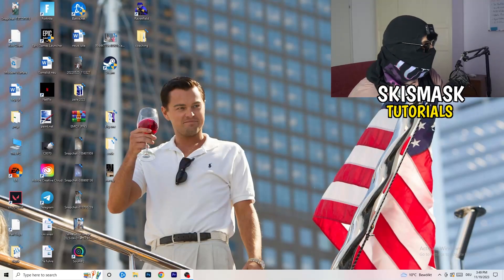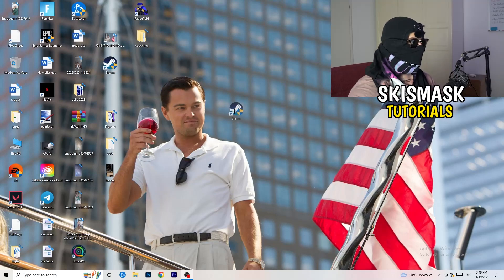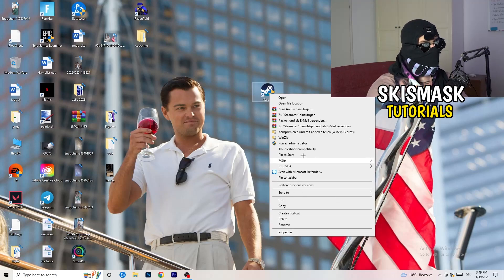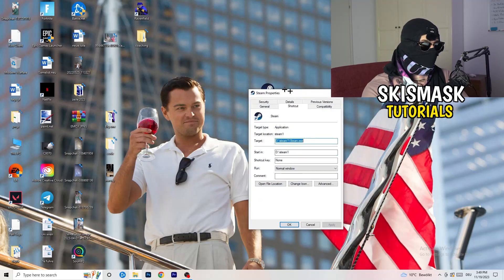The first thing I want you to do if you have any kind of not launching or starting issues with your game is to take your launcher shortcut on your desktop. For me it's Steam. Right-click it and first try clicking 'Run as administrator' — this will start your launcher in administrator mode. Try launching your game through the launcher in administrator mode to see if it works.